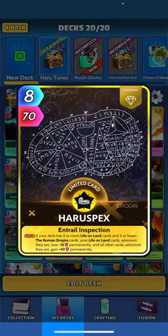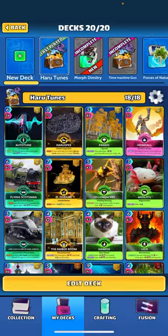Next up, Haru Specs: when played, if your deck has five or more life on land cards and five or fewer Roman Empire cards — which counts itself — your life on land cards wherever they are lose 15 perm, and all other cards gain plus 10 perm. So essentially you're sacrificing five cards to make all the rest of your deck better. It's a neat idea, especially if you rock cards like Pando that want to be kind of sacrificed anyway.